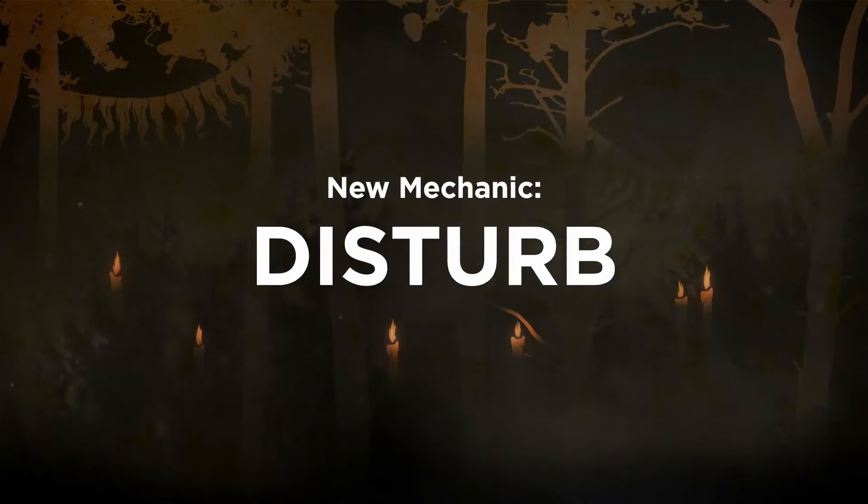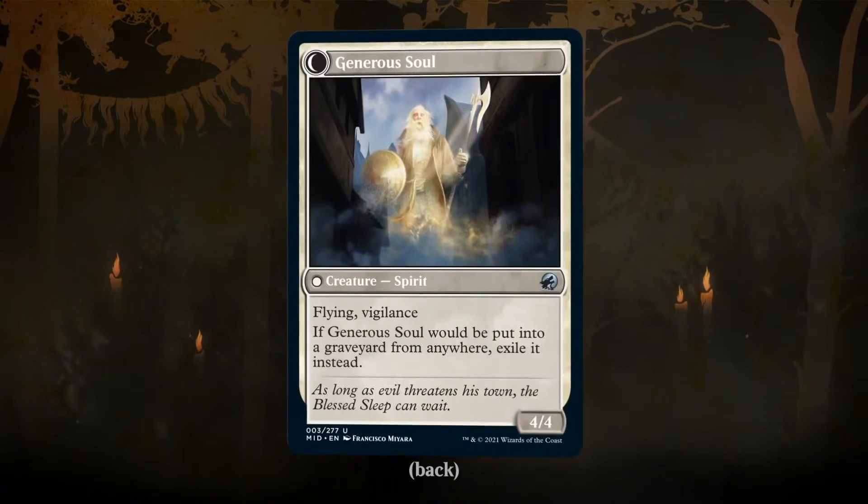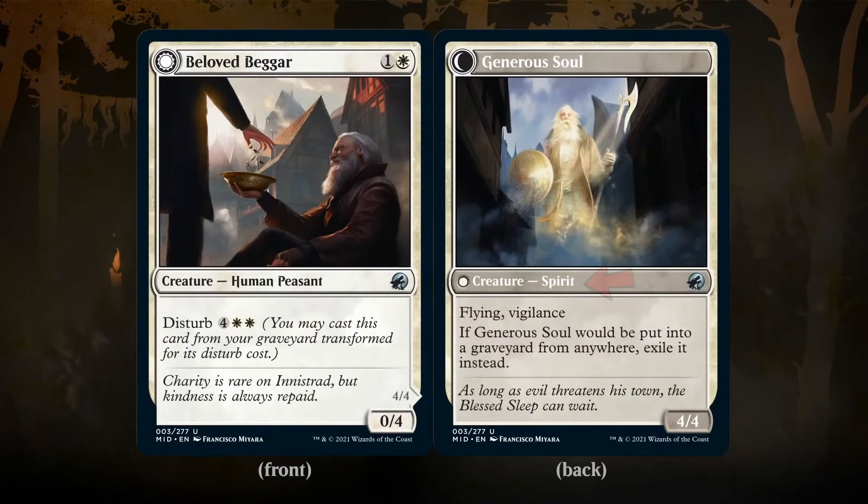Next is disturb. You may cast a card with disturb from your graveyard for its disturb cost. When you do, it enters the battlefield as the transformed side. This is most common among blue and white spells and usually results in a flying spirit creature that when it dies is exiled — probably because it's just tired of being disturbed.